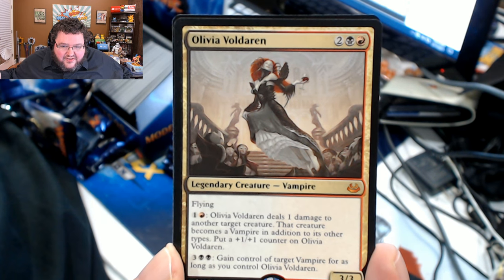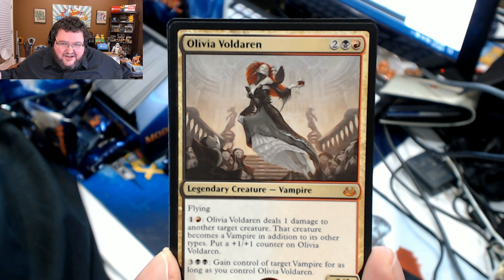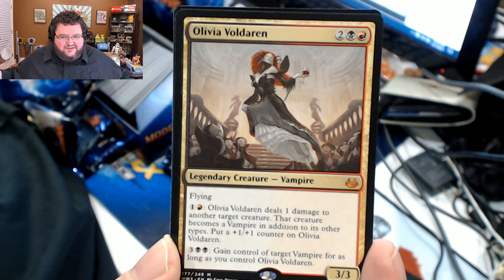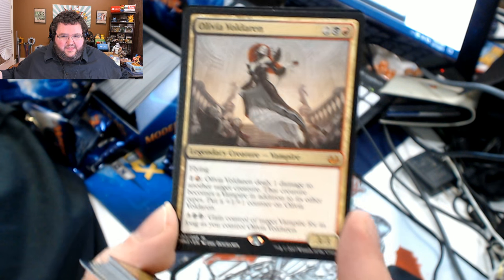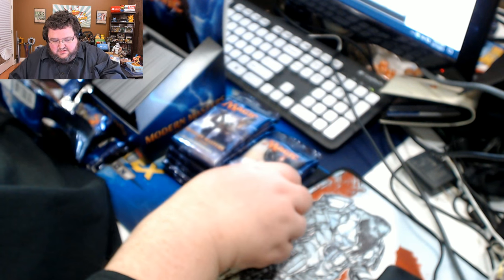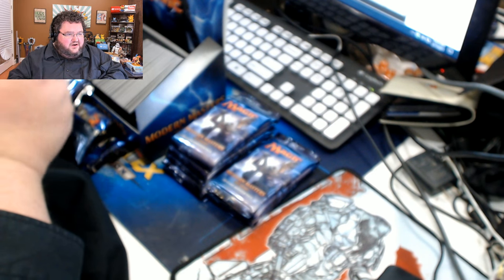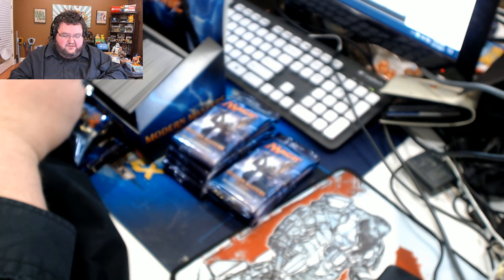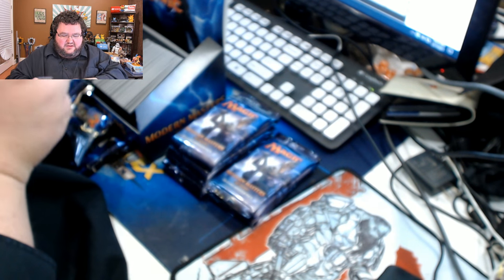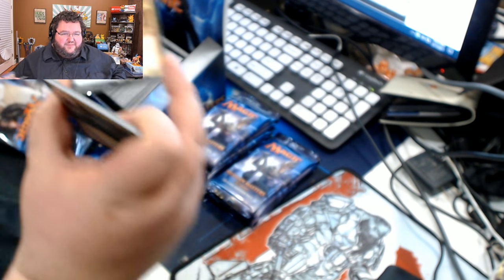Did they change the art? No, they didn't. She's still tugging at her dress, even though it's supposed to look like she's holding her knee. I thought they might have altered the art and fixed it for this reprint, but no, they did not. Good card though — very hard to beat. If you have about six mana when you play her, then things get bad. Mystical Teachings — that card was an annoying deck back in the day.